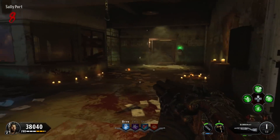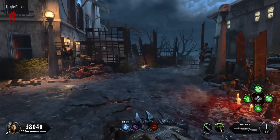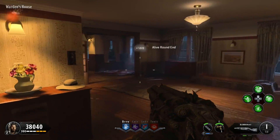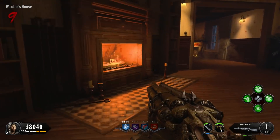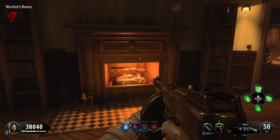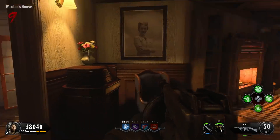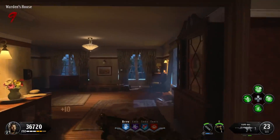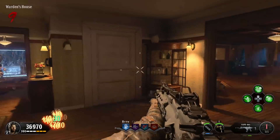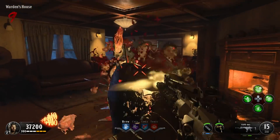Once you've got yourself the Blunder Gat, it is very simple from here. What you need to do is make your way all the way down to the Warden's House. It is basically all the way at the other end of the map if you're coming from spawn. But if you make your way to the Warden's House, you will see in here he has a fireplace. What you need to do is place your Blunder Gat inside of here. When you do, a blue glow will surround all of the windows and doors of the house, and what you now have to do is kill zombies inside of here. When you kill them, their souls will be collected and they will go into the fireplace. You need to kill zombies in the house so their souls go into the Blunder Gat.